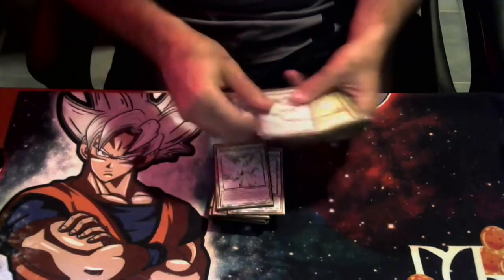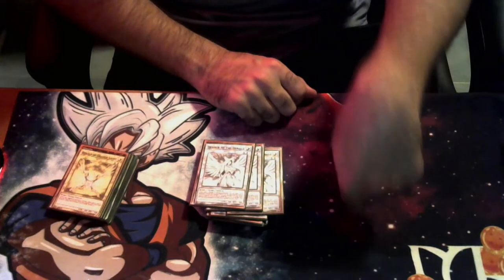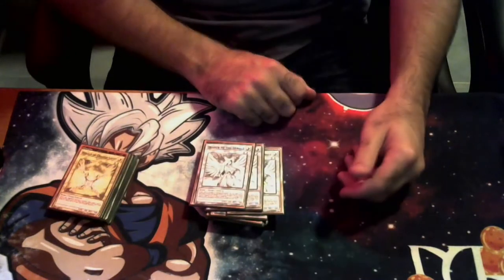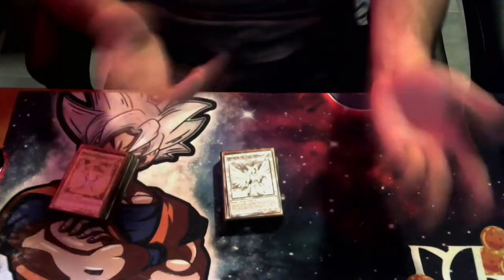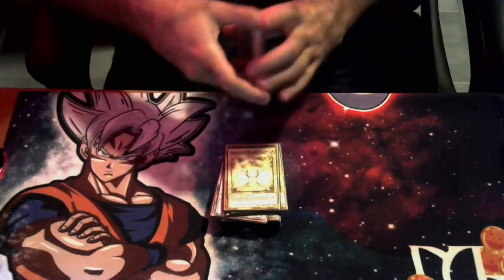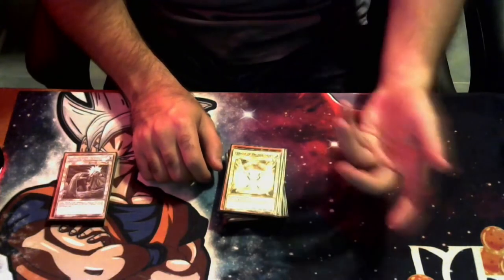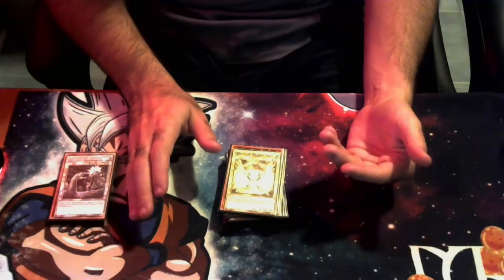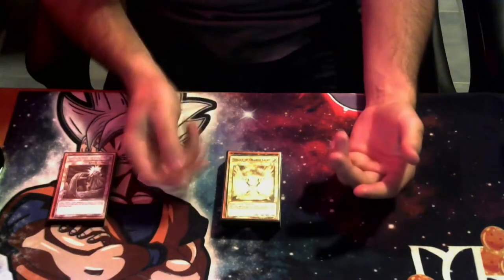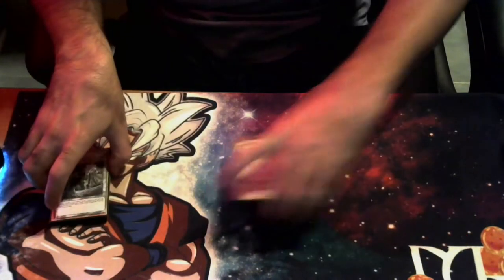We're also playing three copies of Diviner of the Herald. You also play El Shaddoll Construct in the extra deck if you want to target it with Diviner, but most of the time you're just going to summon Diviner, dump Agito, mill five, get your plays going, bring out another level four, and synchro into Baroness — your way to out Zeus and other problem cards. We're playing three copies of Herald of Orange Light as hand traps since you play a lot of fairies: Diviner, Agito, Kelbeck, Mudora.